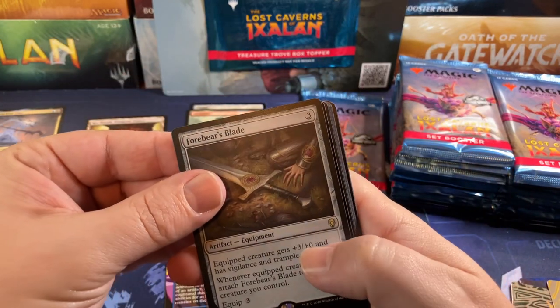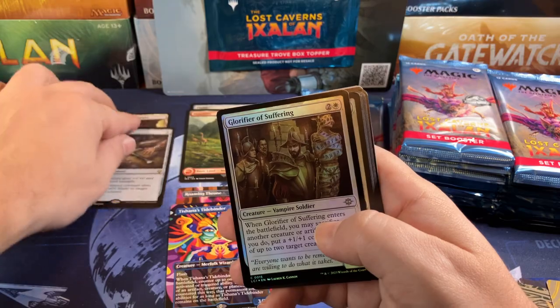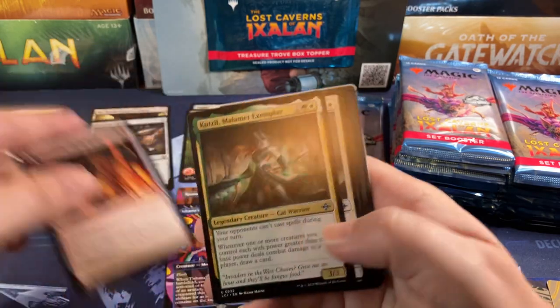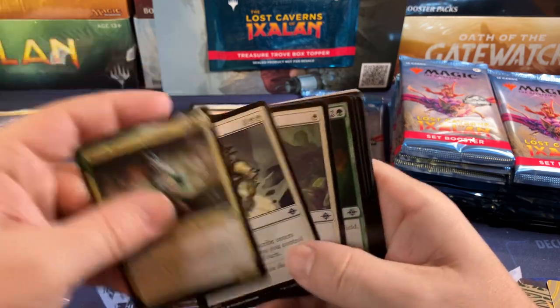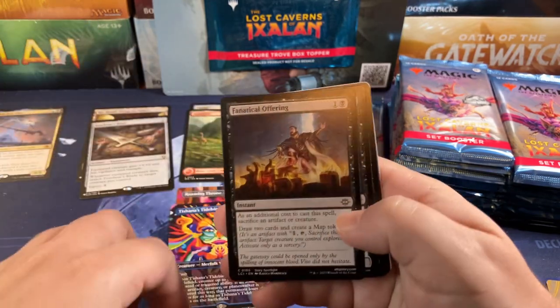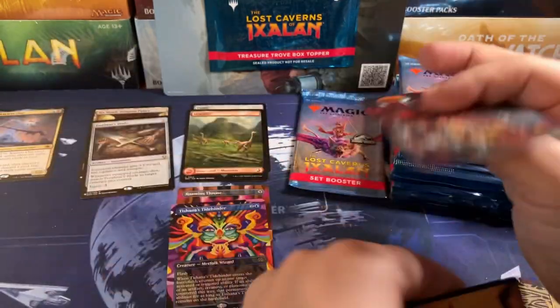Four-Bears Blade from Dominaria for our next list card. Evangelist sees a little bit of play. Spelunking sees a lot of play. Lower Keeper and pretty planeswalker.